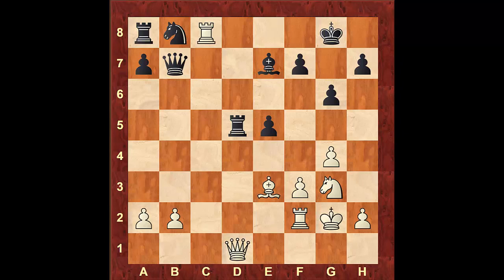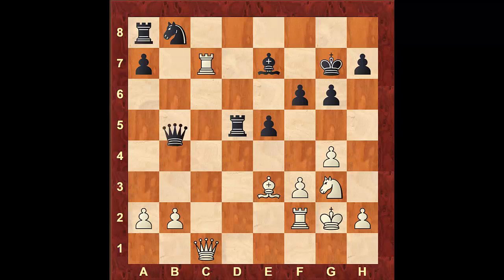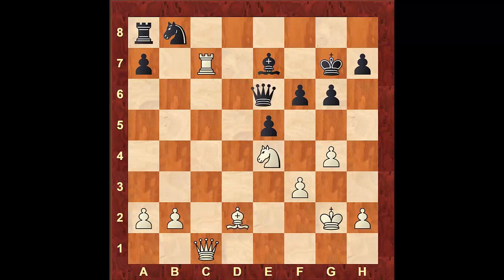In the game, black replied with Bishop to f8. But coming back, no other try will help black. If black responds with King to g7, white can play Queen to c1. After f6, white can move the rook to c7, Queen b4, Rook d2, Rook takes d2, Bishop takes d2, Queen d6, Knight e4, Queen e6, Rook takes e7 check — an excellent move. From here, black is pretty much done.